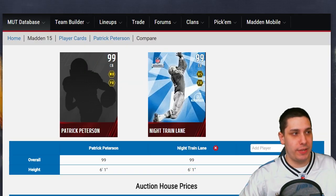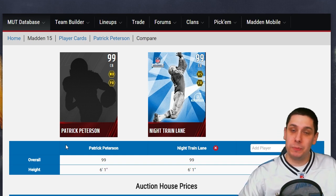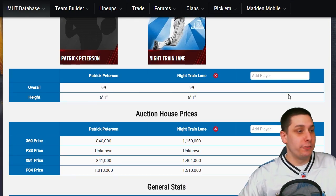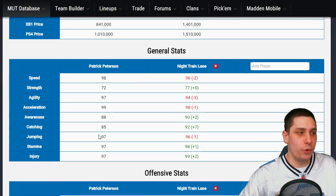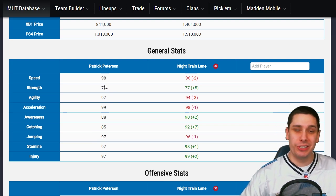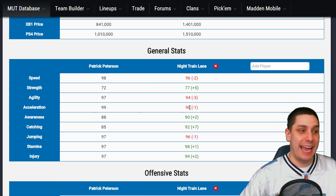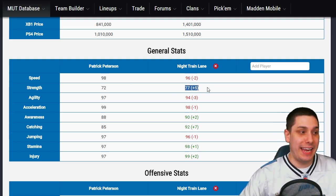The other card I want to compare is Night Train Lane — the best cornerback in this game most people would say coming into today. Let's compare him against Patrick Peterson. They're both 99 overall and both 6-foot-1. Patrick Peterson is a little bit higher in jumping at 97 versus 96. Peterson is also faster at 98 speed versus Night Train Lane's 96, and has 99 acceleration versus 98 for Night Train Lane. So Night Train Lane and Richard Sherman are very comparable in speed and acceleration, whereas Patrick Peterson is a little higher than both.